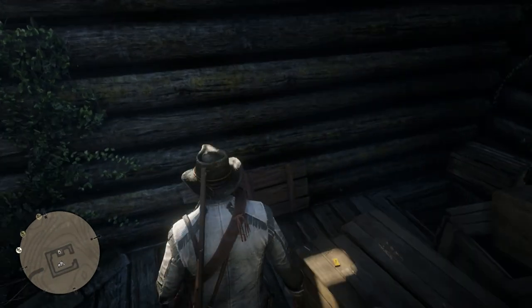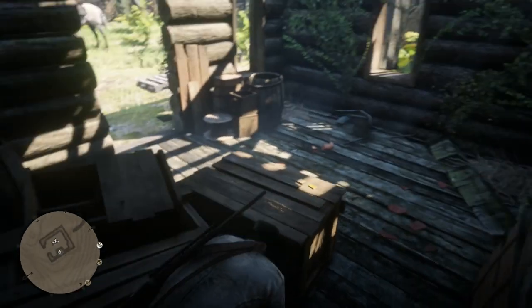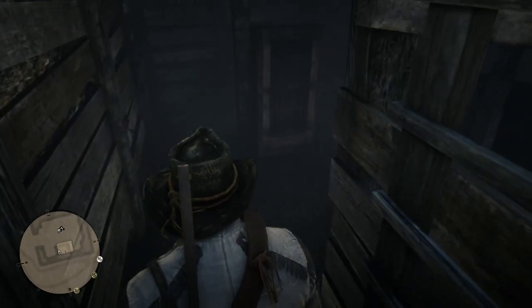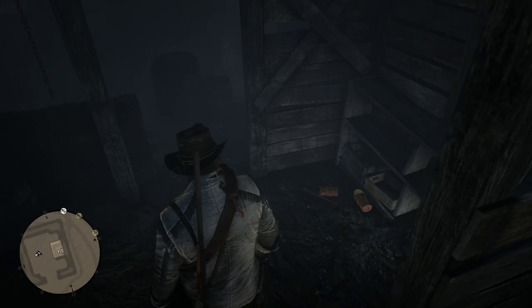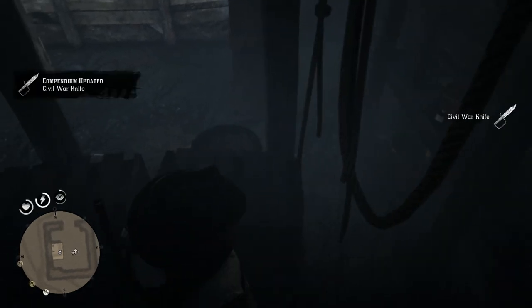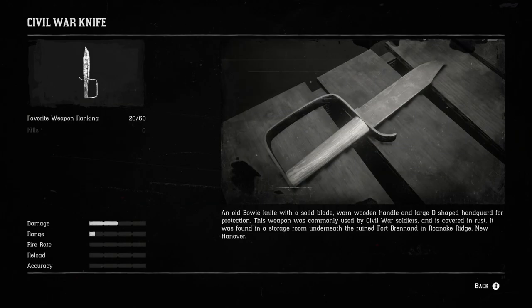Whenever you pick that up, go around the box and go down the ladder. You can put on your miner's helmet or pull out your lantern. If you don't know about the miner's helmet, I have that in one of my other videos. Look around here — right here is the Silver War knife. So you can pick that up, kind of look at it. It'll be added to your collection and it'll help you towards your 100% completion.